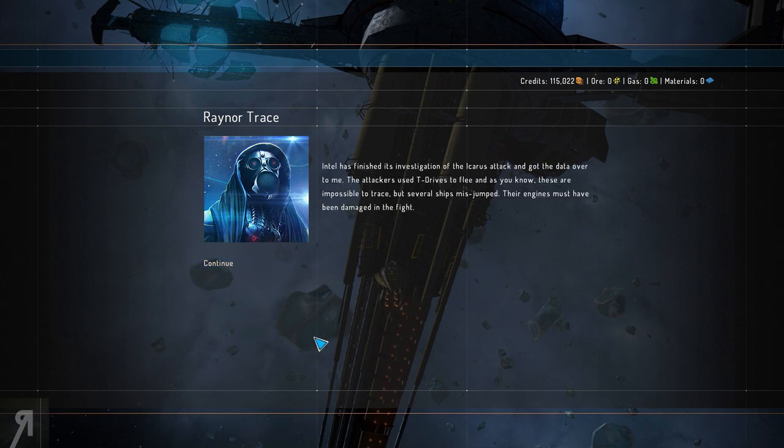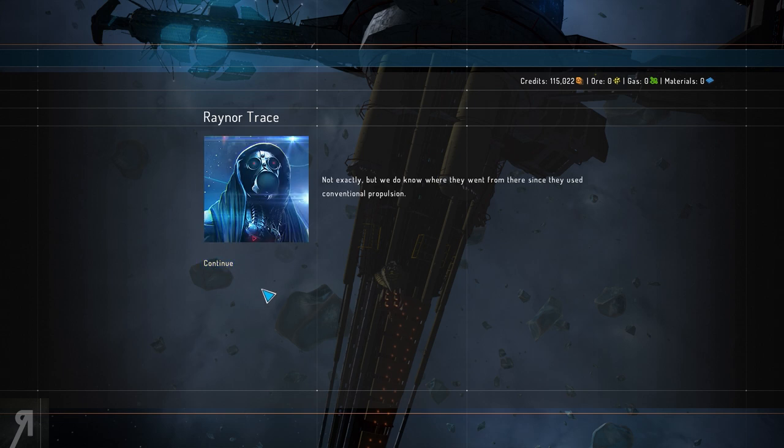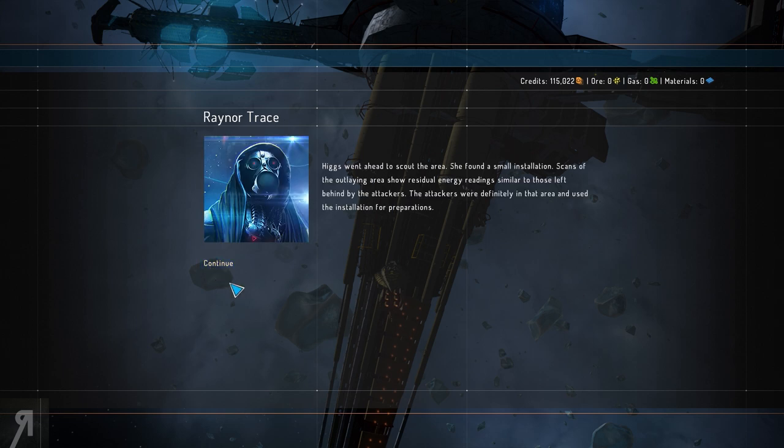Intel has finished its investigation of the Icarus attack. The attackers used T-drives to flee, which are impossible to trace, but several ships misjumped - their engines must have been damaged in the fight. You have their location? Not exactly, but we know where they went from there using conventional propulsion. Higgs scouted the area and found a small installation with residual energy readings similar to those left by the attackers.